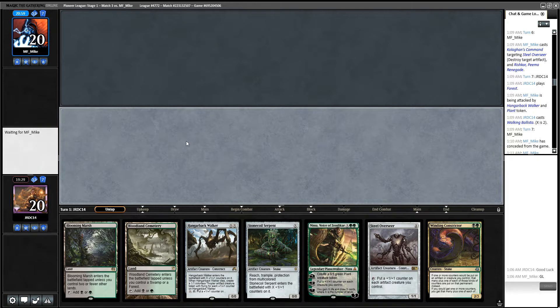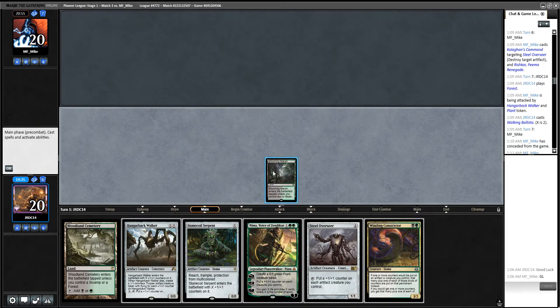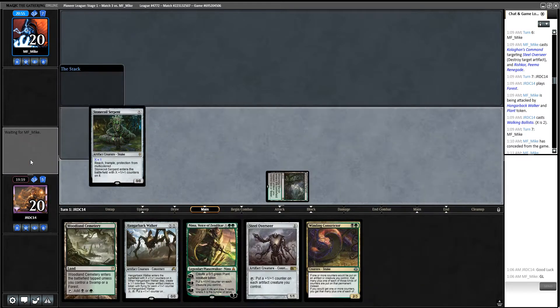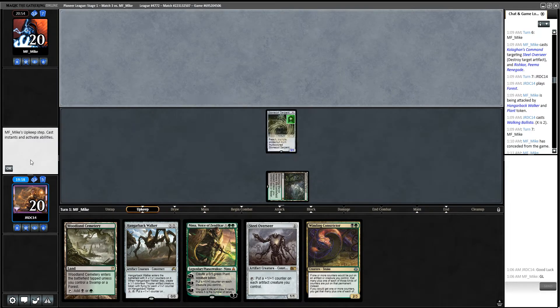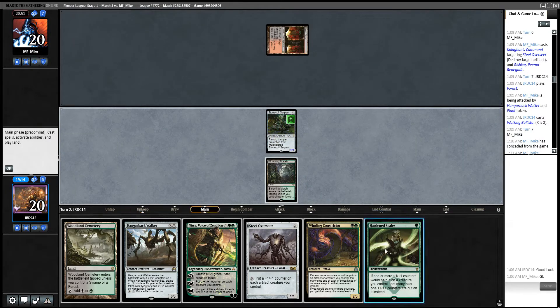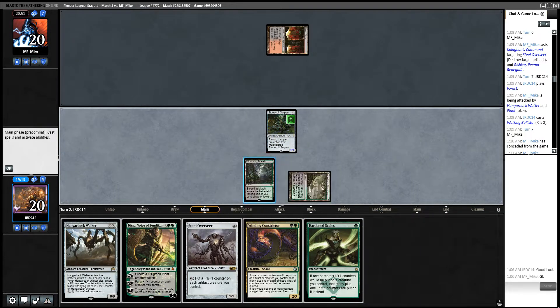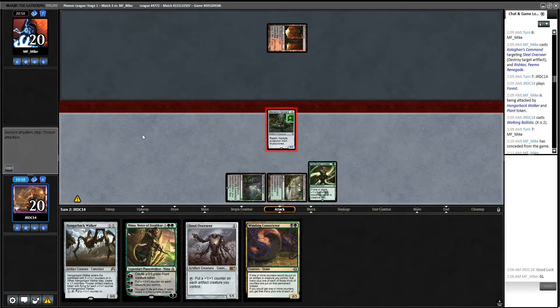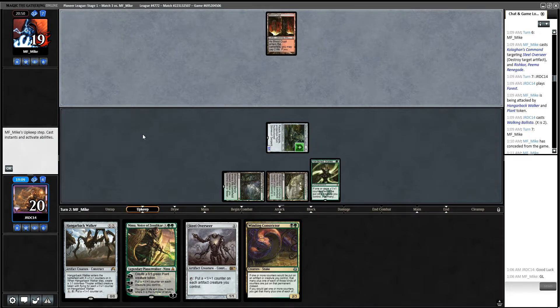I'm going to happily keep this hand. Here's the game plan: pressure, pressure, pressure — that is a hundred percent our game plan here. Oh, this comes into play tapped — I'm an idiot. I forgot Blooming Marsh is not a Forest or a Swamp. That's bad. Hopefully that won't matter too much.